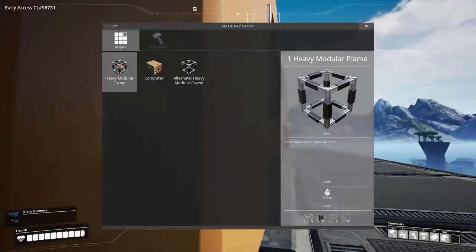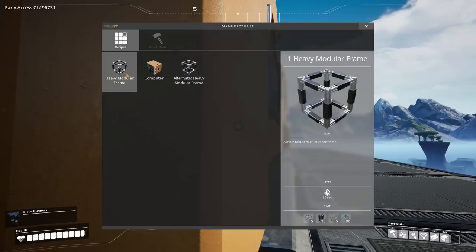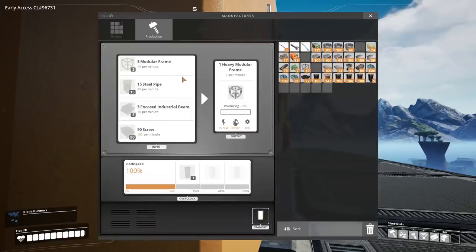Heavy modular frames is the game plan today. I do have an alternate recipe, but I'd rather use the one with screws since we have screws already kind of dealt with. Looking at this, we need 10 modular frames per minute — yikes. Industrial beams we need 10 per minute too, but that's fine since we're making 36. Steel pipes and screws are just X factors — we've got them for days.